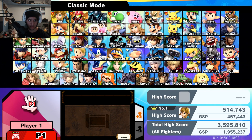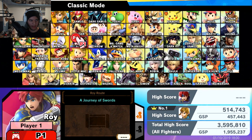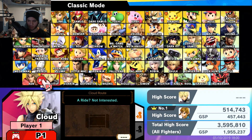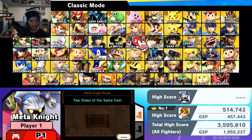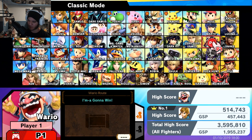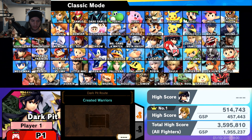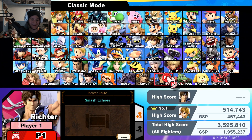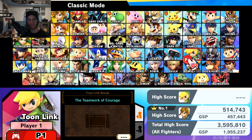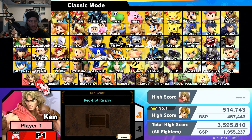We got Dark Samus, we got Cloud, we got Wario, we got Dark Pit, we got Richter — the H is silent, Richter, my bad — and Toon Link. That's all the random characters we unlocked.